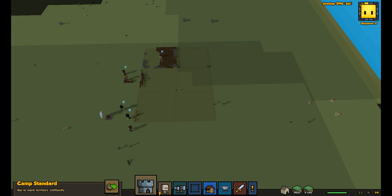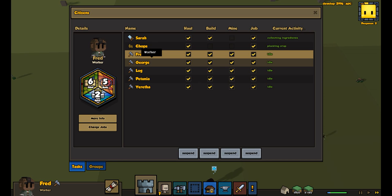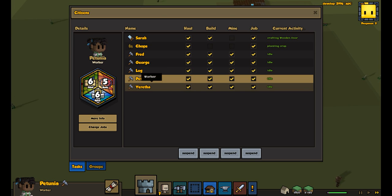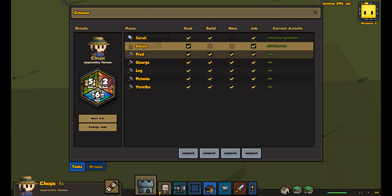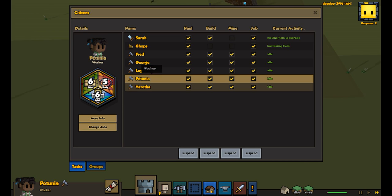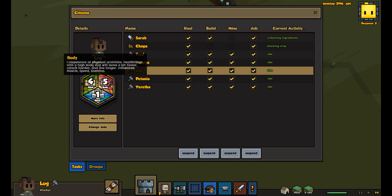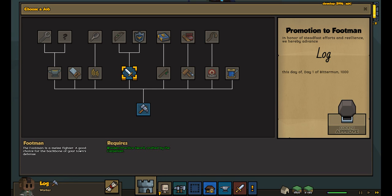I think something that we need to do is go ahead and get someone as a guard. We don't have anybody with body six... we do. I like to have a strong body but low everything else. Right here is the best I can do.